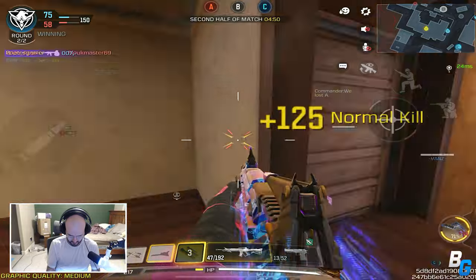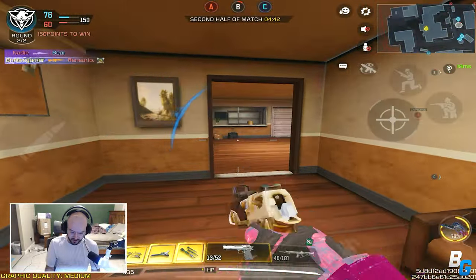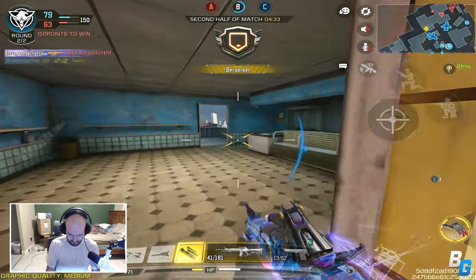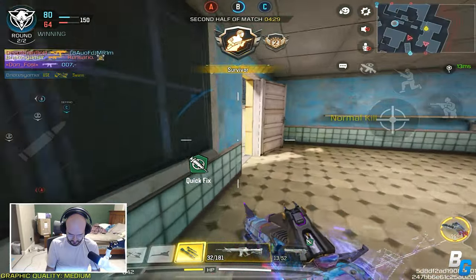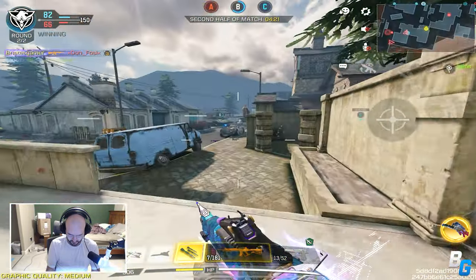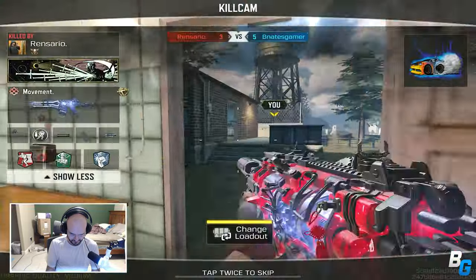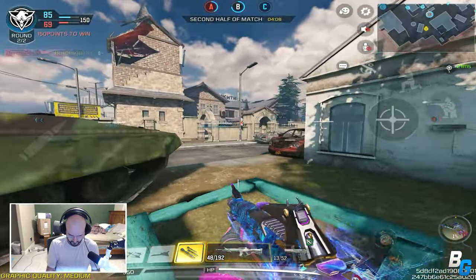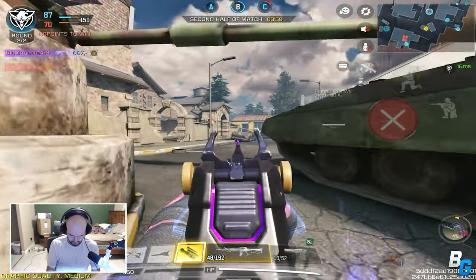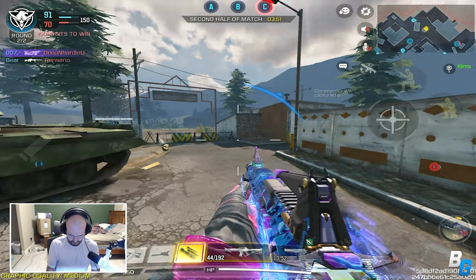Am I about to get lasered? Get the frick out of here! What is Mr. Holger doing too? Get the frick out of here dude. This guy is actually not looking at the minimap — I'm almost certain. I got stuck. Spotted — we captured A. Enemy shock RC. Got him, losing A.